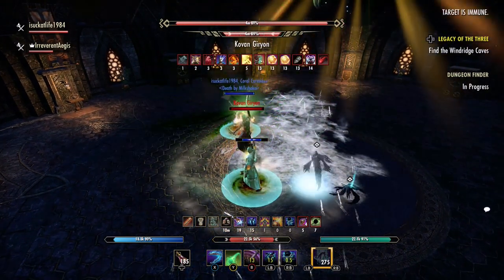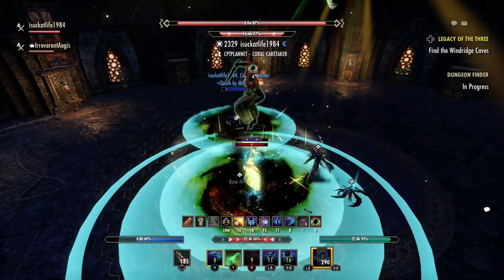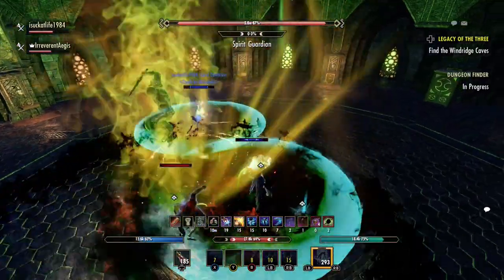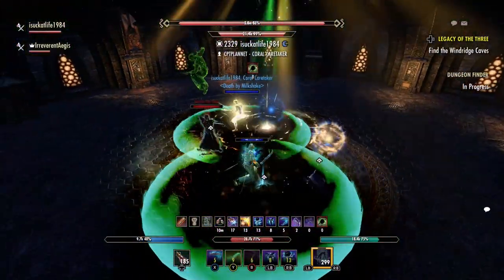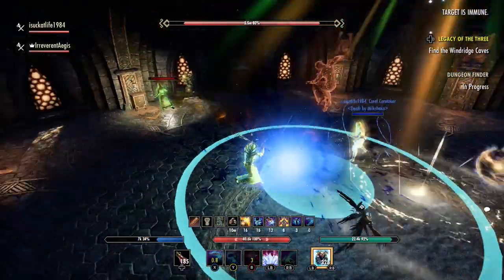First is the Strike from Above, which you're going to see right here. He'll teleport into the air, target somebody, and strike. About eight to ten seconds later, the shade that appears above him — which you can see right on the top of the screen — falls down to the same location and strikes again.